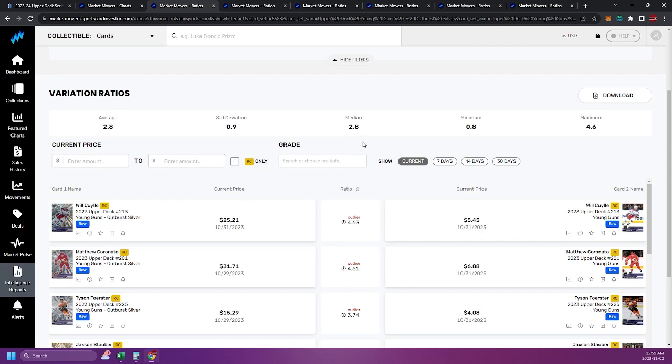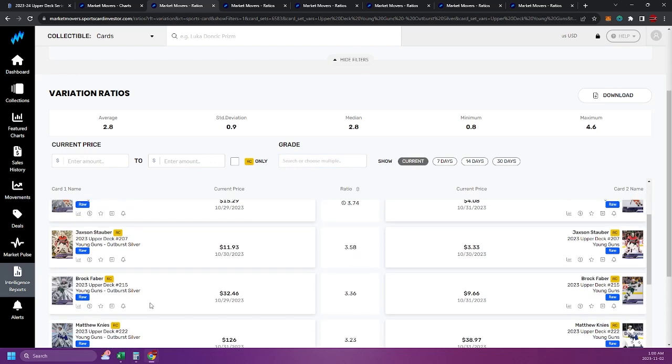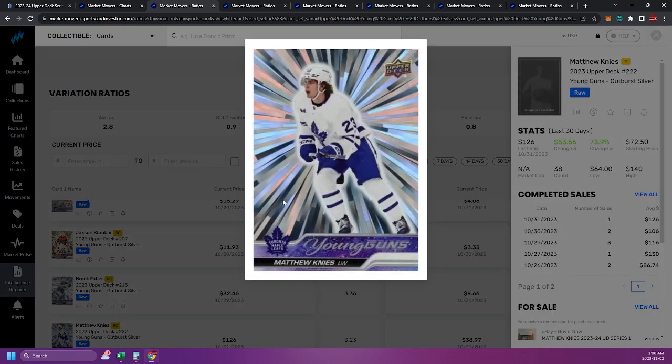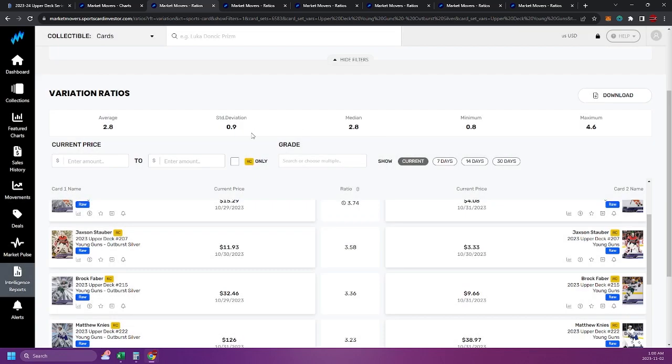I looked at this a couple weeks back right when the cards came out and did some ratio calculations quickly on my own — pen and paper — and they were pretty close to this. The market is pretty rational and logical; they've priced this out very well in terms of the distribution of ratios. Outburst Silver is going at about three times the regular young gun. We'll take a look at Matthew Nice here — a better image of what this card would look like in hand. Still not a great photo, but there it is — the Outburst Silver.